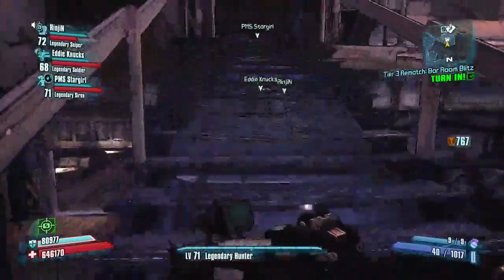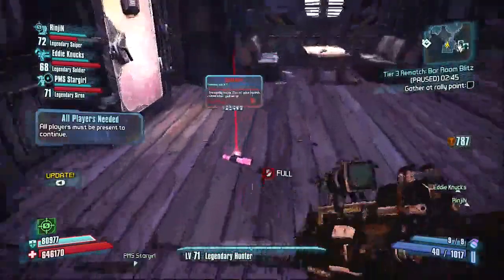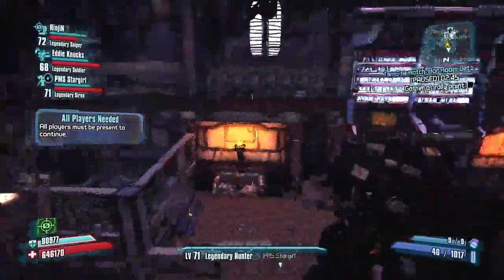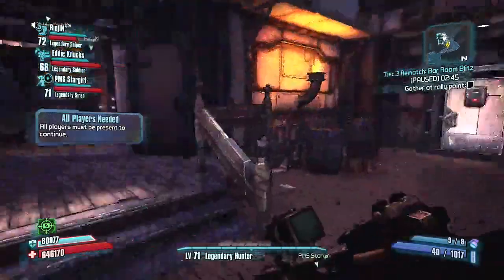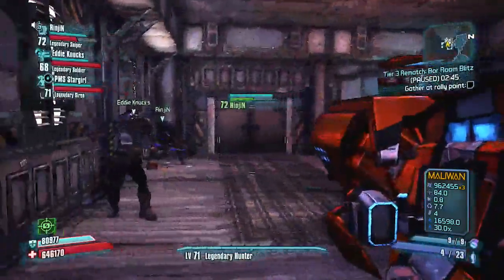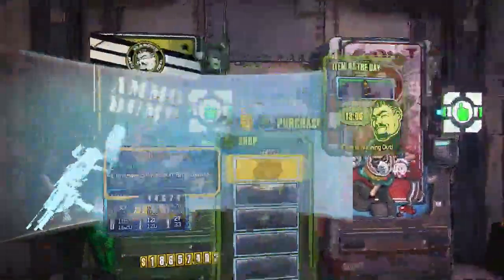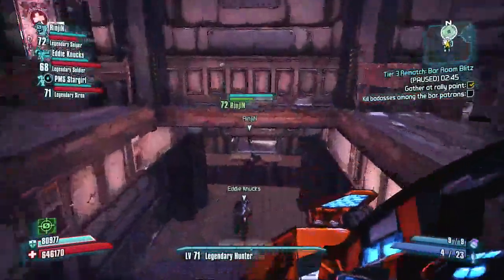So your little bar fills up pretty quick, especially if you're playing with someone who's already level 72. You can see my buddy Ringen's already a 72, and he is helping myself, PMS Stargirl, and Eddie Nux rank up. I think I had played up until about level 68 or 69, and my buddy Ringen had passed us up because he was cracking out on the game.